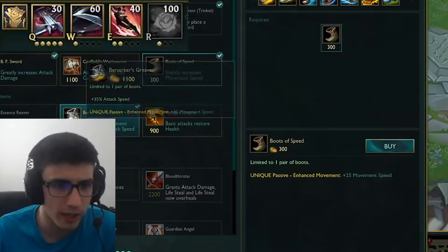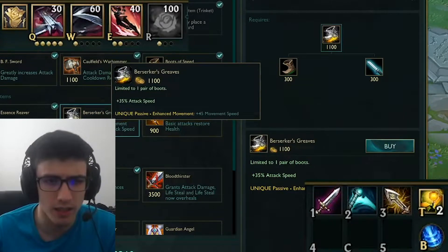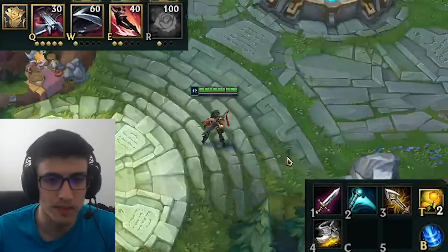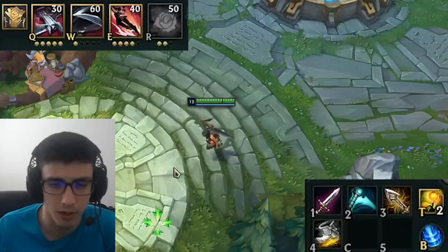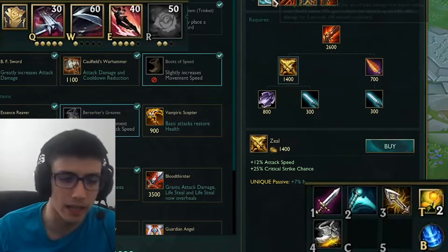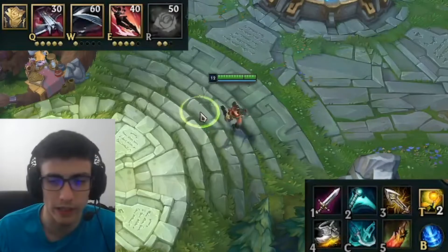As for the build I've been going: the general build I saw at the beginning was Essence Reaver, IE, and Berserker Greaves. I think Berserker Greaves may not be necessary — you can go some kind of defensive boots like Ninja Tabi, because the attack speed doesn't scale as well with her. Since you're casting spells and dashing in with your R, your attack speed scaling is kind of whatever. From here you go general — like PD or something into Death Stance.